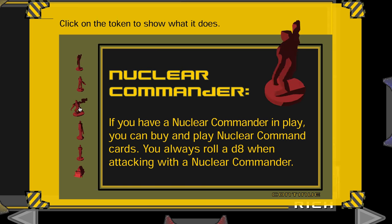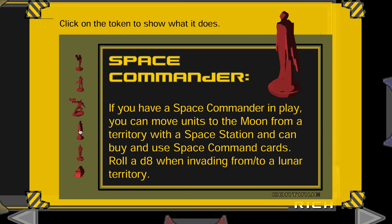Nuke commander: always gets a bonus. Space commander: must be alive in order to move units to the moon from a territory with a space station, and can buy and use space command cards.